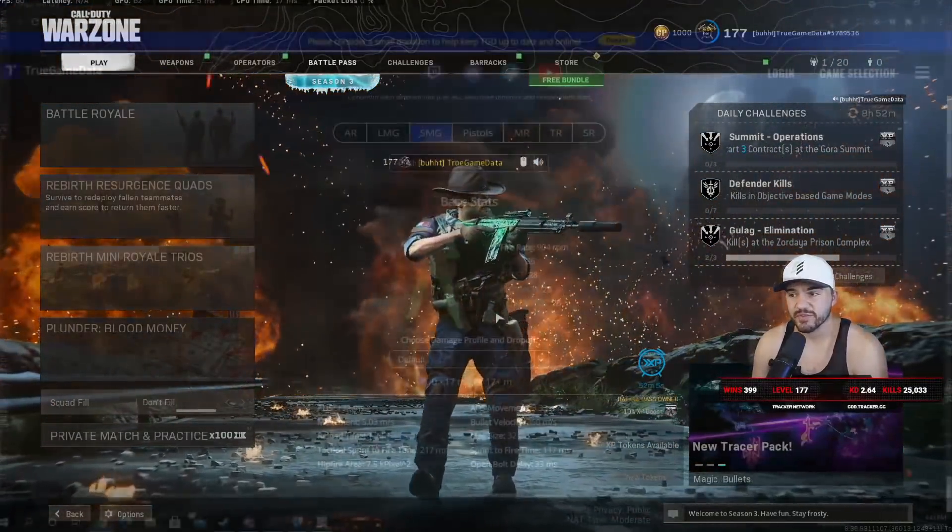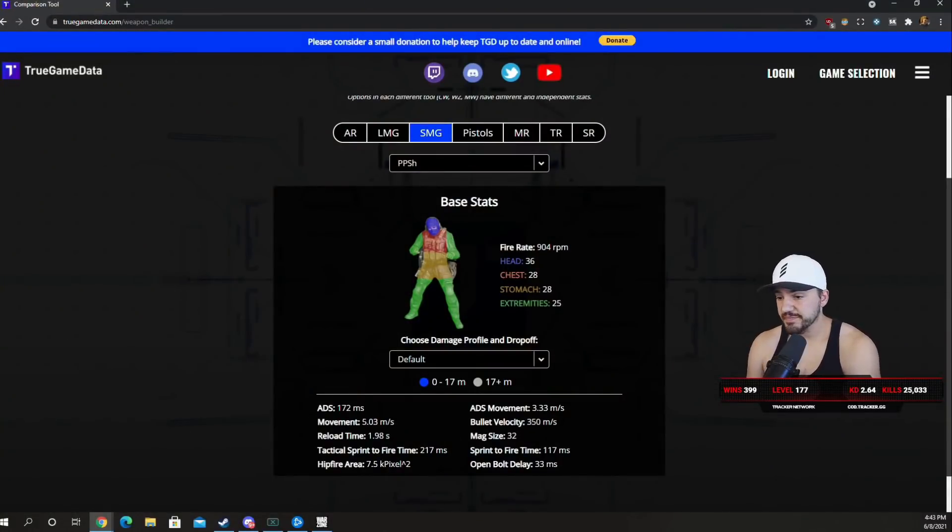Let's quickly talk about the base stats. They've been changing this gun a lot since it came out, so I retested base stats today — open bolt delay, ADS time, movement speeds, reload time, everything. The newest values are up on the site. About a week ago they removed the open bolt delay entirely, but the ADS time was increased to almost 200 milliseconds. When I retested today, the ADS time was significantly lower at 172 milliseconds, but it now has a 33 millisecond open bolt delay — less than the MAC-10's.